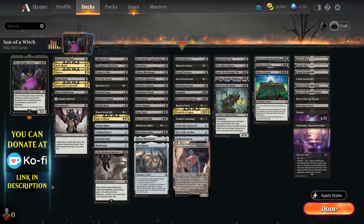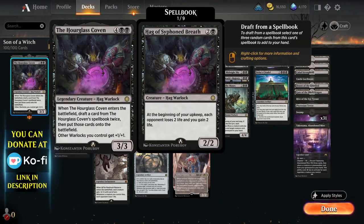Hello and welcome to a new video. Today we'll be looking at the Hourglass Coven, which is one of the coolest cards from the latest set to hit Arena.